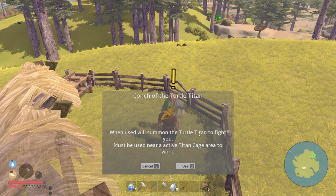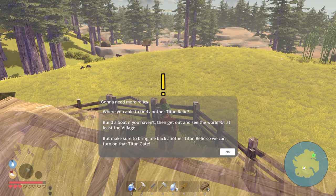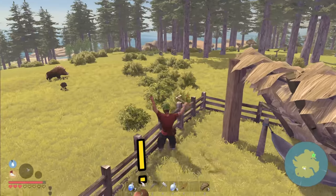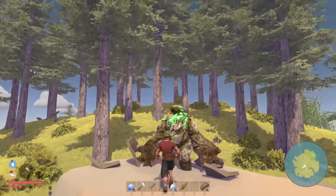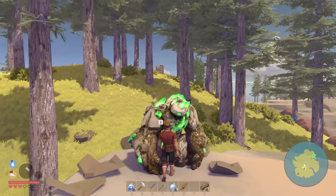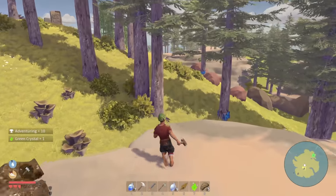'When used with the turtle titan to fight, it must be activated near an active titan cage to work.' We need another titan relic to turn on the titan gate. So let's not use the conch yet - we have to go get our boat. I'm gonna try to find a rock for one more piece of iron. Let's fight one of these green guys to see how well this armor does - oh it's actually absorbing it! Be gone! Take that, green crystal, thank you very much.